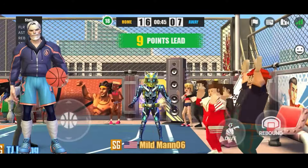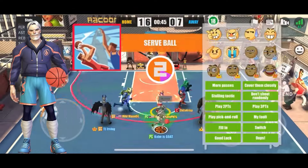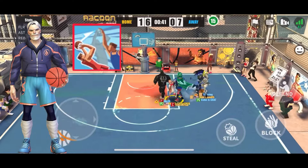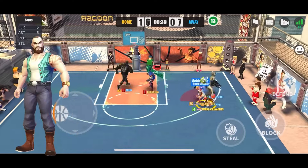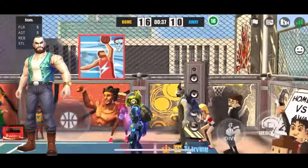Moving on to Uncle Kevin: his Powerful Flick was changed to Block Avoiding. If you don't know what Block Avoiding is, it's that ability Lightning uses — when he gets blocked, he ends up shooting the ball instead of it getting swatted.